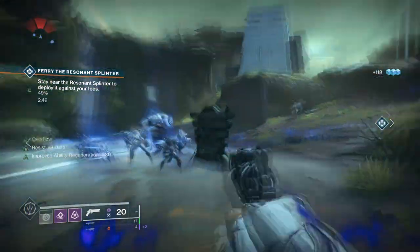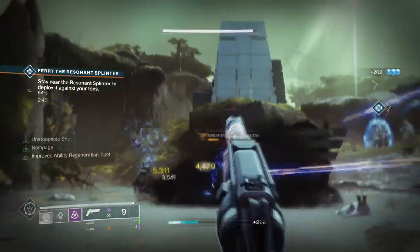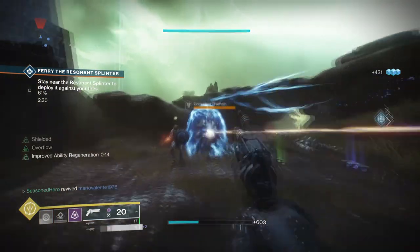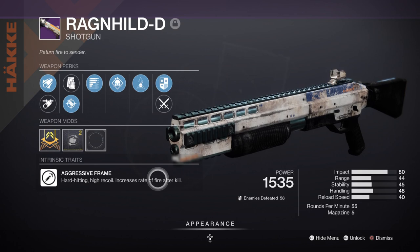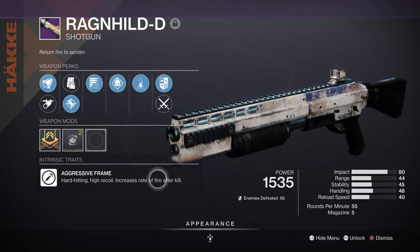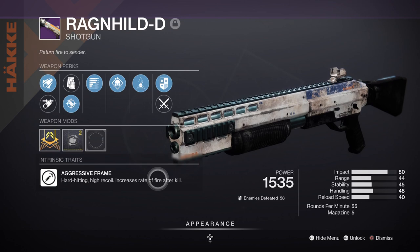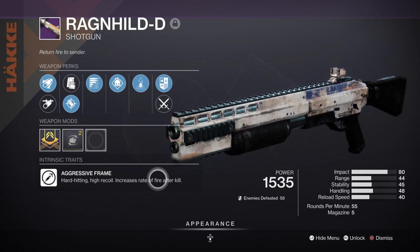That extra damage for your super goes a long way when you apply it more often, and your abilities with a debuff feature means you can lay the pressure down if you don't have your super ready — it's a win-win situation. Although vastly different from its counterpart back in Year 1 of Destiny, it still holds a lot of weight but on a more global scale. For weapons, your focus should be on damage and maximizing everything you've got to keep the abilities flowing and damage high. My primary example is the Ragnhild-D with Subsistence and Demolitionist, which makes a great pairing for consistently building grenade energy back per kill made.